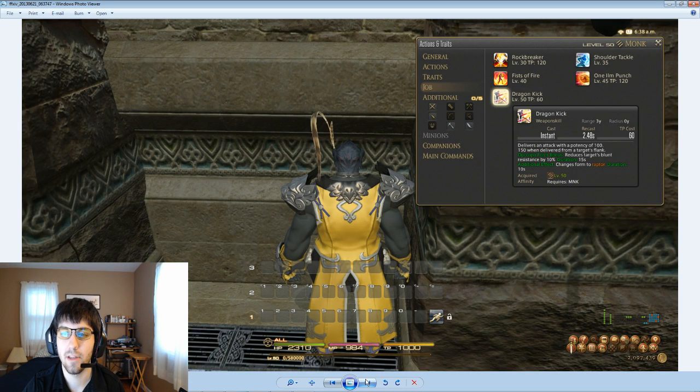Finally we have Dragon Kick, which is instant cast, sits on the global cooldown, and only costs 60 TP — that's not a lot. It delivers an attack with a potency of 100, but 150 when delivered from the target's flank — meaning either their left or right side, not behind or in front. If you're in Opo-Opo form when you use it, it reduces the target's blunt resistance by 10%, which means essentially a 10% boost to damage for all the monks in your group, so only one monk really needs to be using this — unless it stacks, which would be awesome. It changes you to Raptor form, which lets you start the combo all over again, and that resistance reduction lasts 15 seconds.